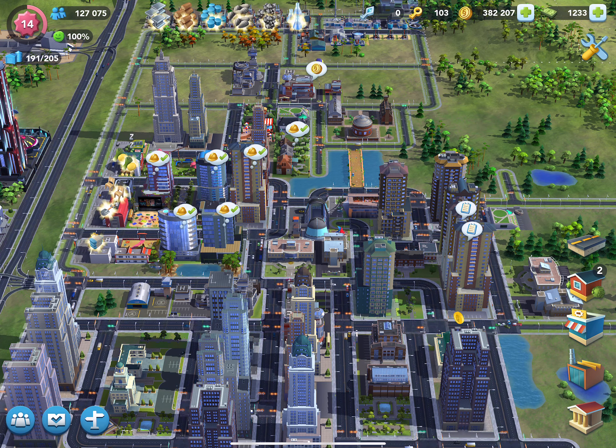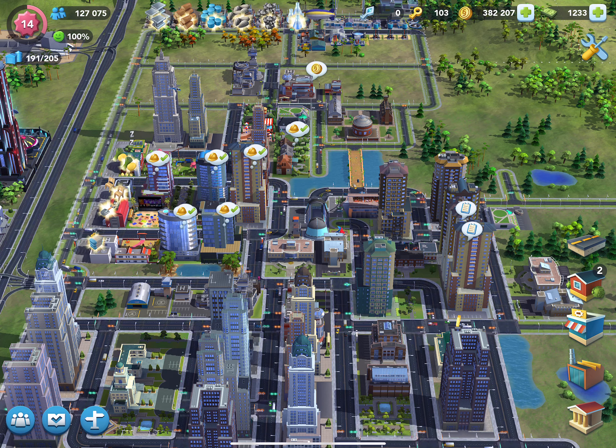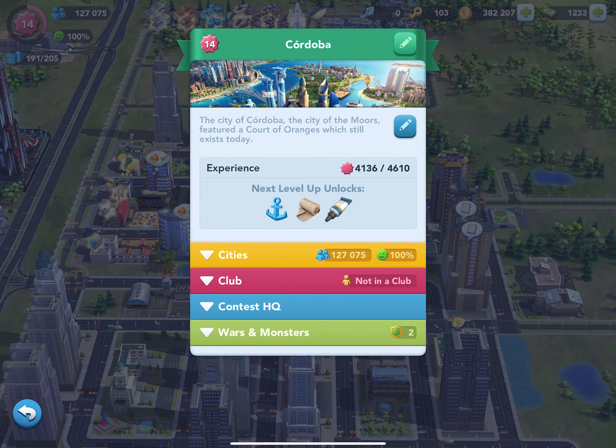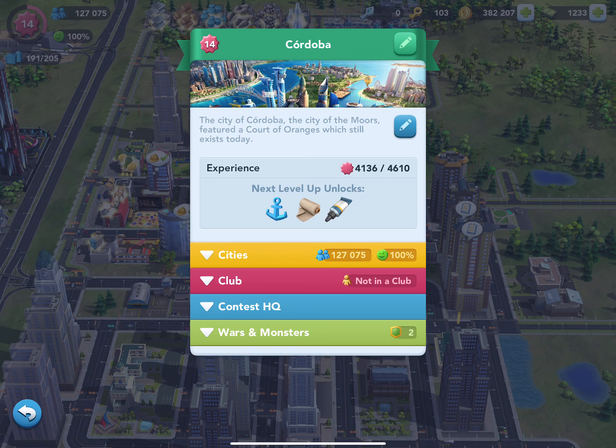You see a gear with a number in it — that's your level — and the circle going around it shows how much progress you've made toward the next level. If we click on that, we'll see a screen that gives you the name of your city. Mine is called Cordoba, and you can add a description of the city.